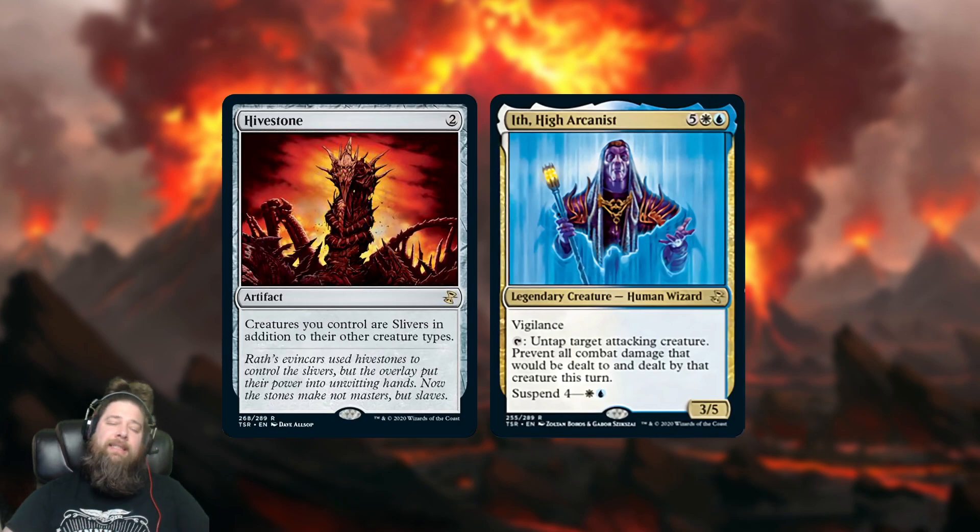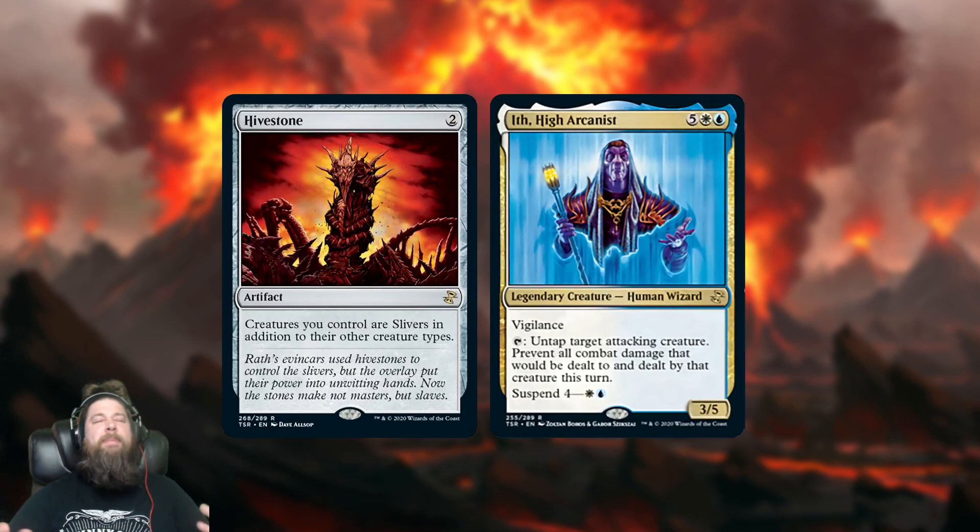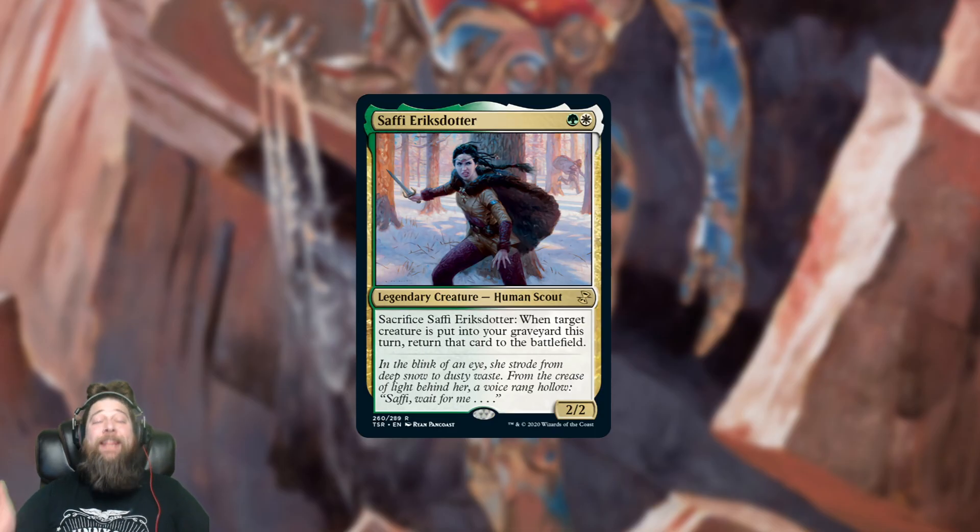We also got a couple of bulk rares. Hivestone — not much to say about it. If you want to build Slivers plus another tribe, Hivestone can maybe do some janky fun stuff, but I don't think I've ever seen anyone play it in any format, so pretty much just bulk rares rounding out the set.